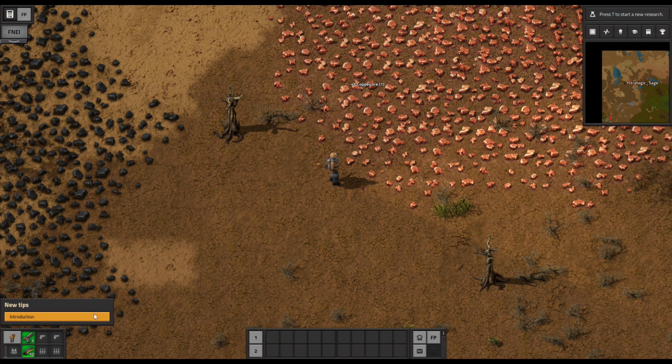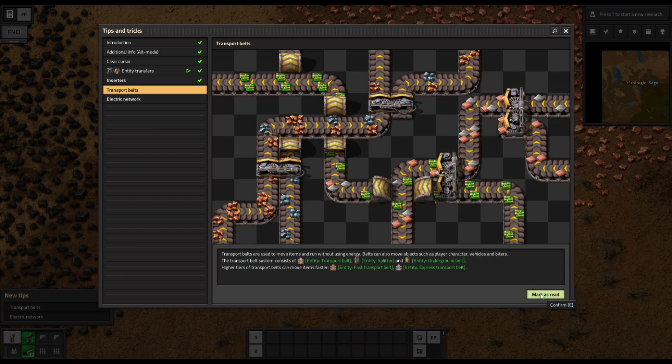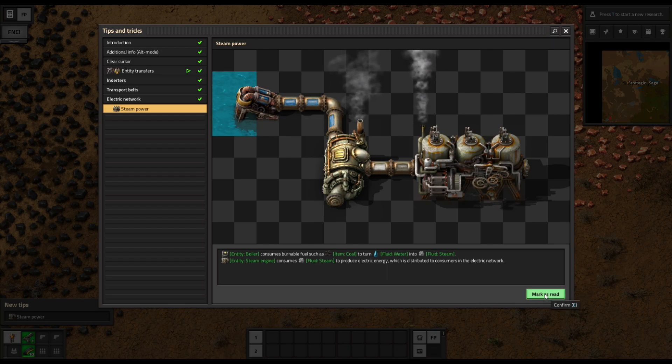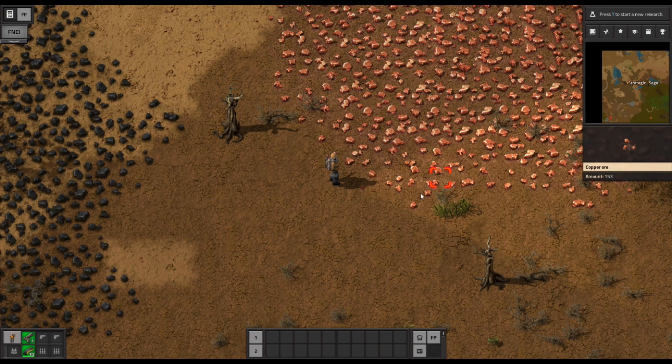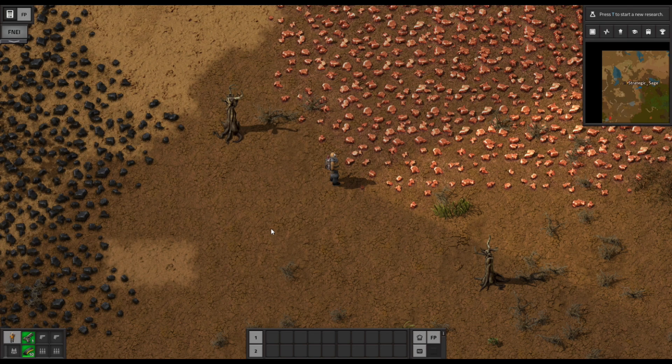Now we've got tips coming up. These are useful information, but I don't want to go through the tedium of reading them all — we'll go through items as we come up against them in the game. So we're going to open the console with tilde and put in the command backslash unlock-tips to unlock them all at once, and we will no longer be bothered by those interruptions. Now that we've got a handle on how to interact with the planet in a basic way, the next step will be to do what makes Factorio Factorio: begin crafting and deploying machines to do work for us. That'll be coming up next time.